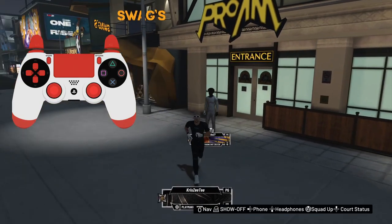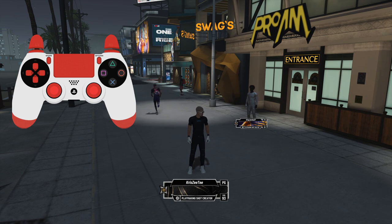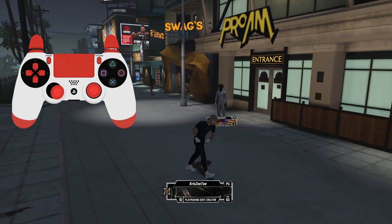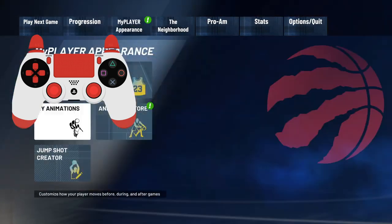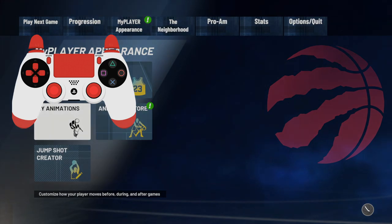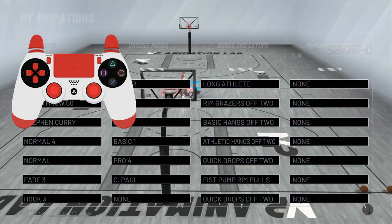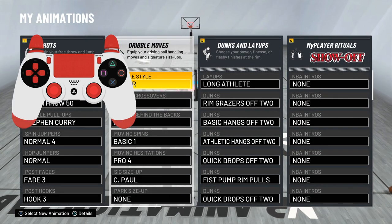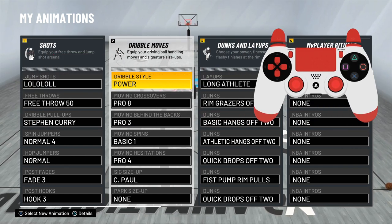What's going on YouTube, it's your boy Chris ZT and I'm finally bringing you guys the long awaited dribble tutorial. Without further ado we're gonna get to the first step of this video. I want to show you guys my animations and what I'm rocking with — basically if you want to dribble like this, use these animations and I got you. Let me move this controller out of the way so you can see everything.